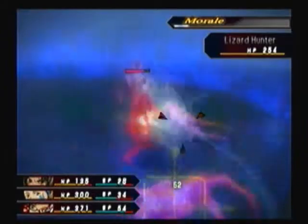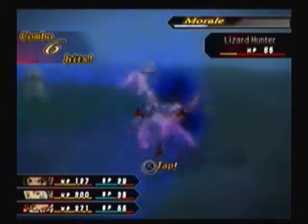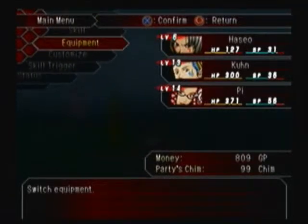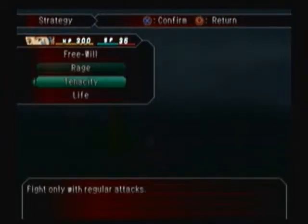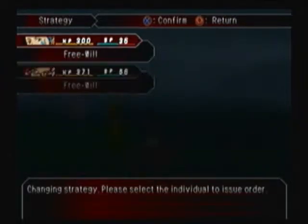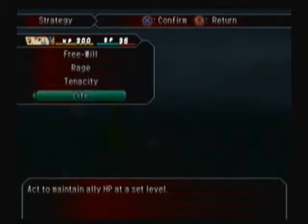Coon has a habit of burning through his SP, so I'm going to switch him to free will over what he's doing. Strategy — changing strategy here. Fight without restraining SP usage; I'm going to put him to free will. Tenacity: fight using only regular attacks. Act to maintain ally HP as a level.